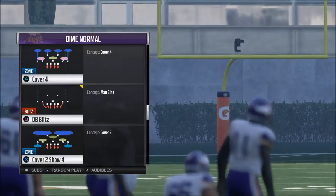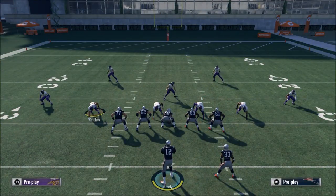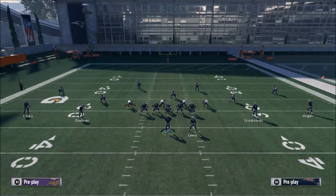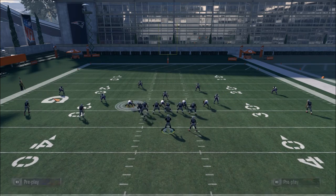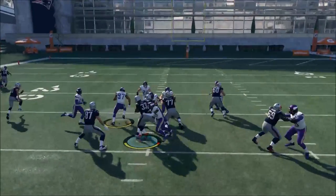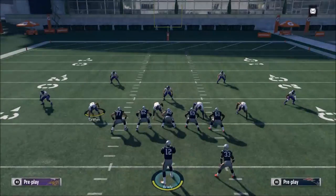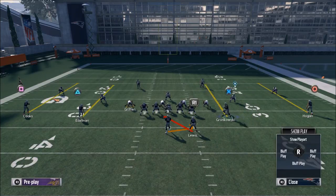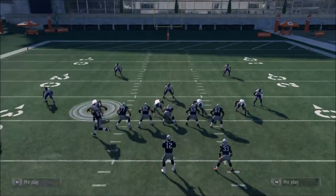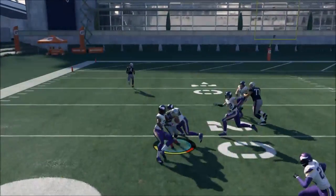So we'll come out in a dime. If you see a look where there's only five men in the box, one of the things I like to do is run an inside zone. I'll motion Gronk to the left side to get an extra blocker right in here. As you can see, it turns into a pretty nice little inside zone. You want to run it all the way to the left - you'll see that the receivers actually do a pretty good job of blocking.